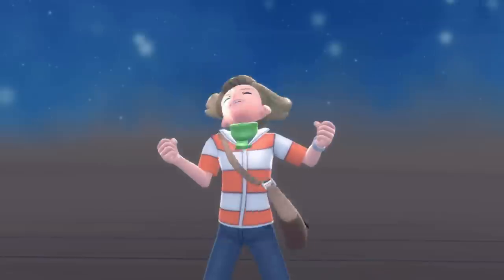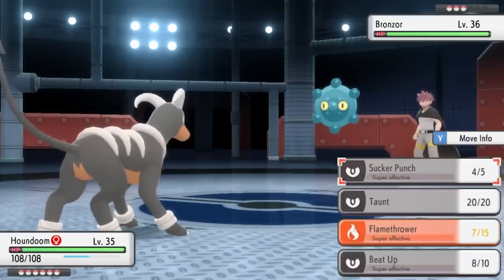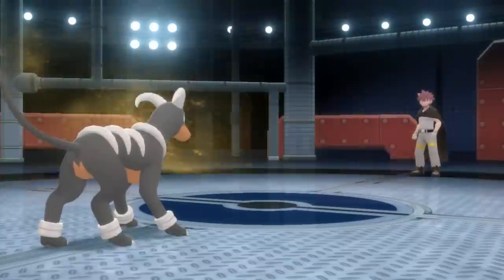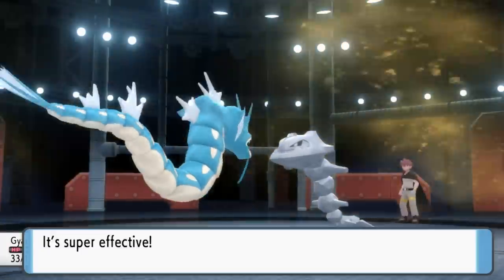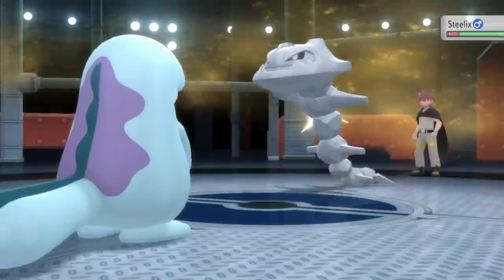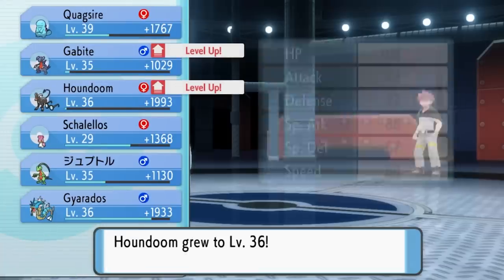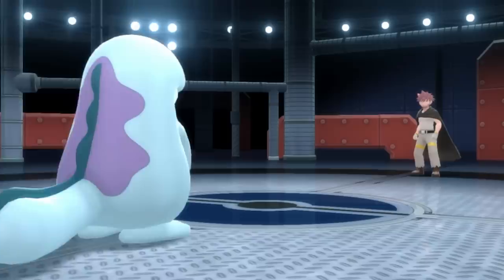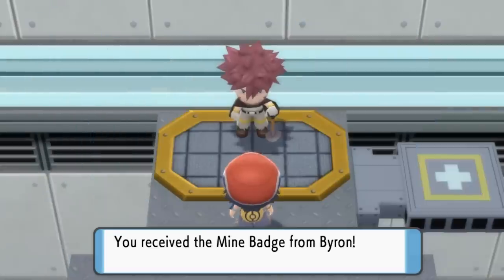This allows us to go straight to Byron, who of course has a team full of Steel-types starting with Bronzor, which is easy to beat with Houndoom's Beat Up. It sets up Sandstorm, but I know his next Pokemon will be Steelix going for Earthquake, so I swap in Gyarados to totally negate that. I try Aqua Tail but miss, and the Steelix goes for Thunderfang which almost one-shots my Gyarados — I had no idea Steelix had Thunderfang. I swap into Quagsire who takes out Steelix with two more Aqua Tails while tanking an Earthquake. His last Pokemon is Bastiodon, which Quagsire destroys with a couple of Aqua Tails since it's only using Flash Cannon — so that's another easy gym badge added to the total.